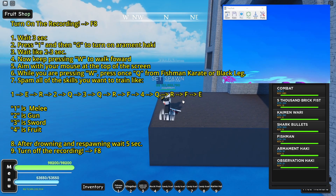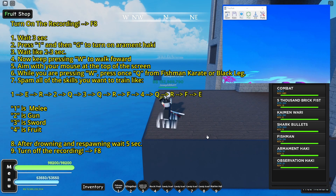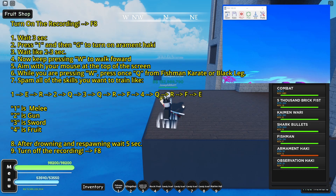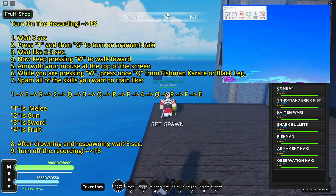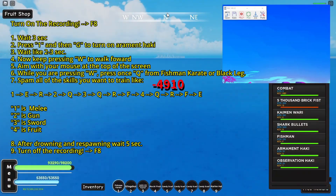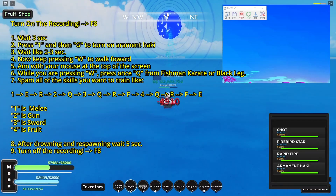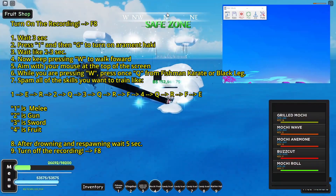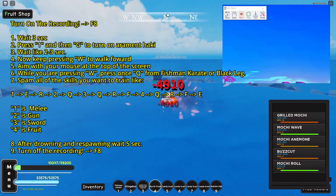We spawn in this position — doesn't matter which one. Press record, wait up to five seconds, press one, turn on Aram Haki. Then keep pressing W to go forward while aiming up. You can press Q but still keep pressing W, so you go forward. Then spam your skills as fast as you can and keep pressing W so you keep going forward.